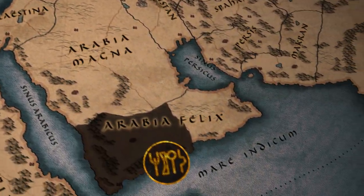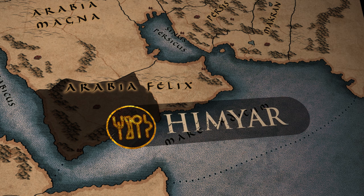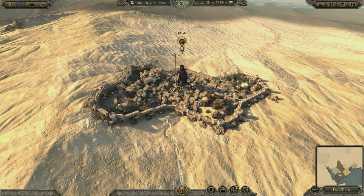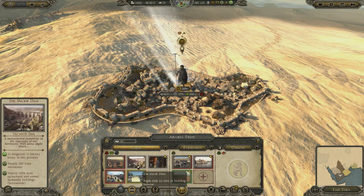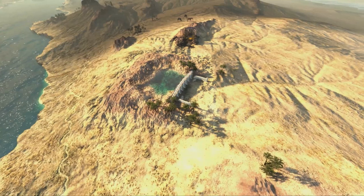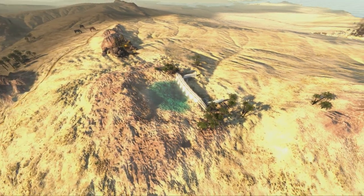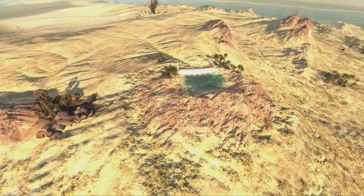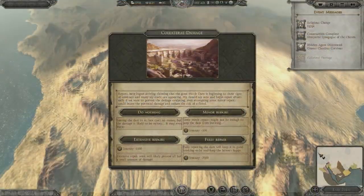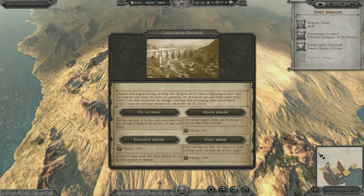Himyar is a powerful Arabian Kingdom on the peninsula. The Himyarites survive in their arid lands through a series of specialized adaptations to the desert, the most prominent of which is the Marib Dam, a unique fertility-boosting building in the faction capital. The Marib Dam is one of, if not the oldest dam in the world. First constructed to catch rainwater during the monsoon season to irrigate crops, the dam was modified in height and breadth over many centuries. However, these constant amendments weaken the structure, leading to more frequent breaches that require attention and gold to repair on each subsequent occasion.